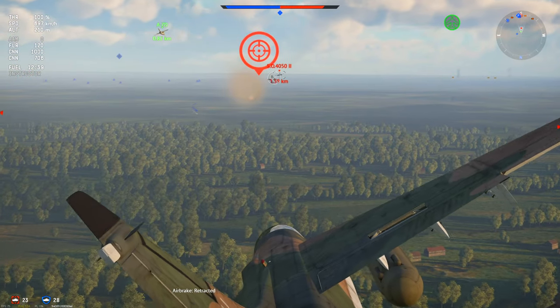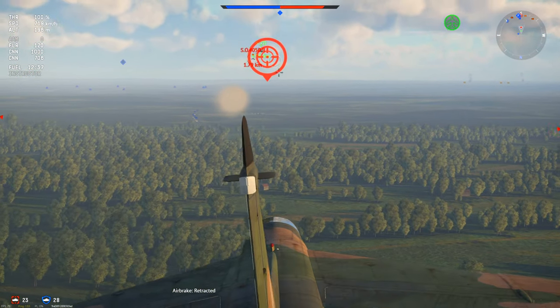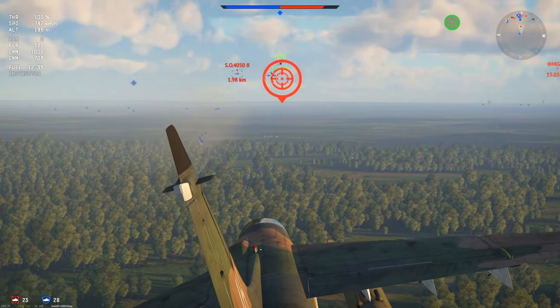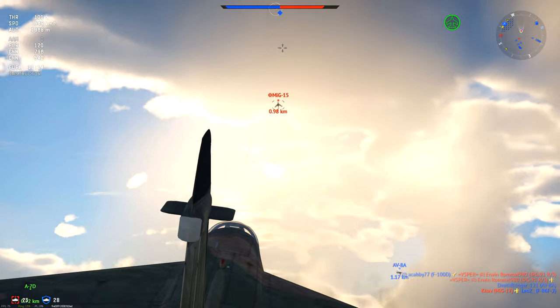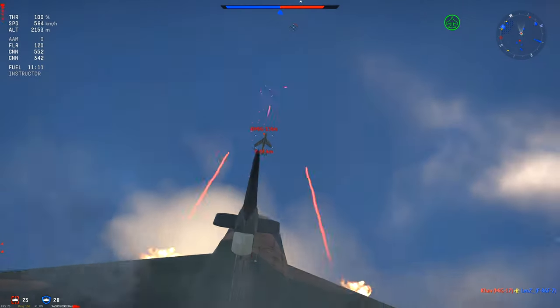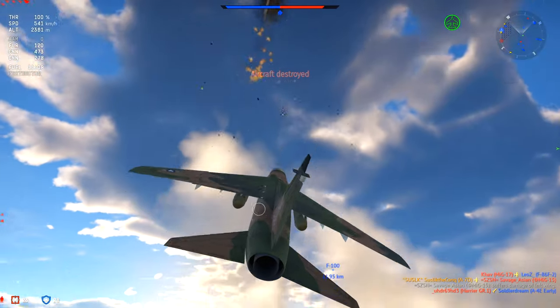The first advantage we have is that since it's an attacker it spawns in air, and you can equip this beautiful AIM-9J Sidewinder air-to-air missile. If an enemy is 2.5 km away you can fire your missile — the range is incredible.